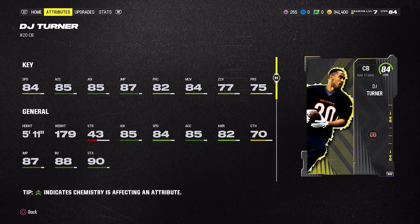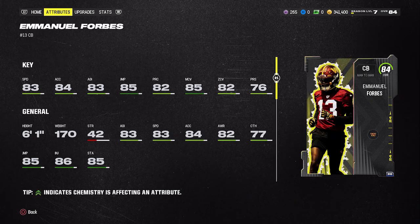The best all-around corner is still Brints, but Emmanuel Forbes deserves mention — 6'1", 83 speed, 84 acceleration, good play recognition, bad press so avoid that, but 85 man and 82 zone. He's the only corner out of all five rookie premieres that gets both man coverage and zone coverage in the 80s, making him the most versatile defensive back of the group.